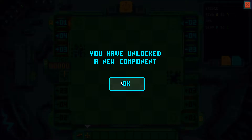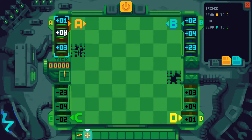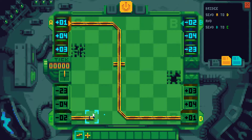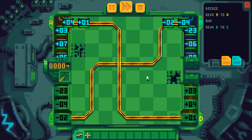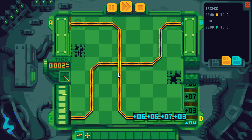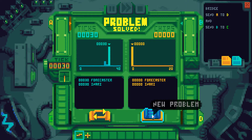Bridge. We have unlocked a new component: Bridge. So my guess is we need to send A to D and C to B. That should be pretty simple. And I'm guessing that if you do that... yeah, it kind of breaks. Still blocks though. I like the style. It's an interesting thing.